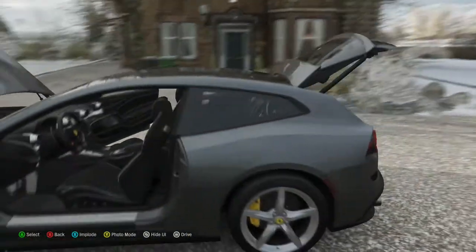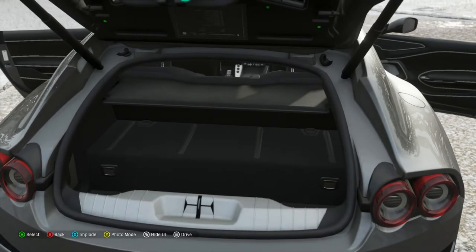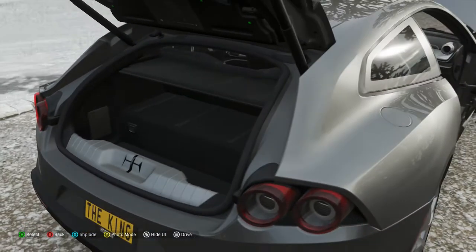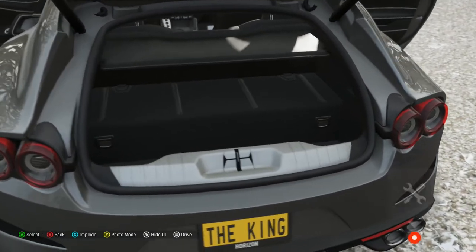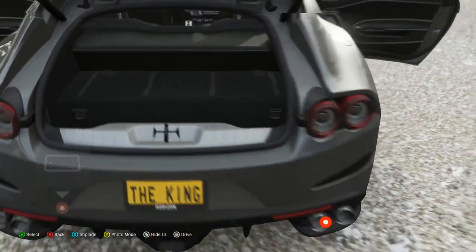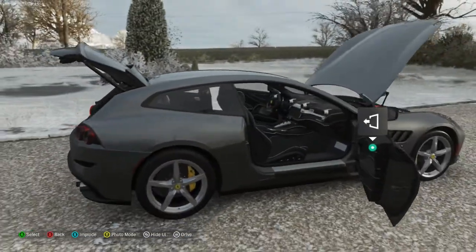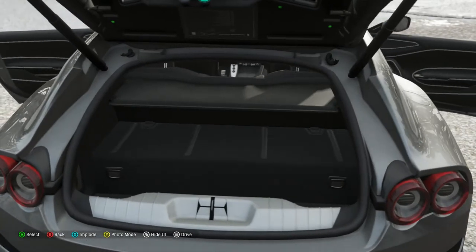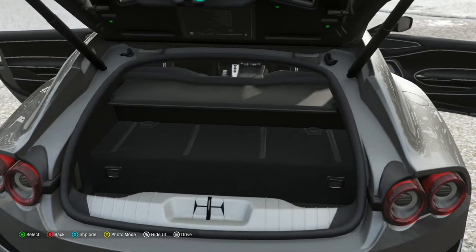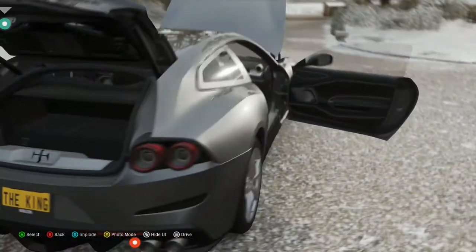Ferrari interiors have never been my favourite — they've always looked a bit jagged. Let's take a look at the boot. It's a reasonable boot with some kind of storage chest in there, but if you remove that there's quite a lot of space. It's more of a coupe estate really — not exactly a standard estate, but not exactly a coupe hatchback either. It's a bit hard to classify, but it's got not bad boot space at all.